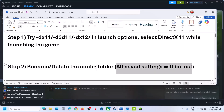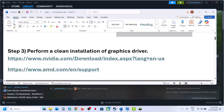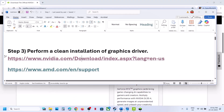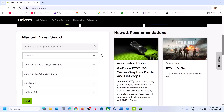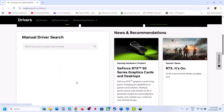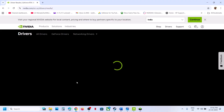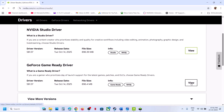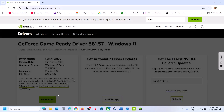Still not working? The next step is to perform a clean installation of your graphics card driver. If you have an NVIDIA card, go to the NVIDIA website. If you have an AMD card, go to the AMD website. Select your graphics card and your operating system, then click Find. On this page, you will see the latest GeForce Game Ready Driver. Click on View, then click on Download.